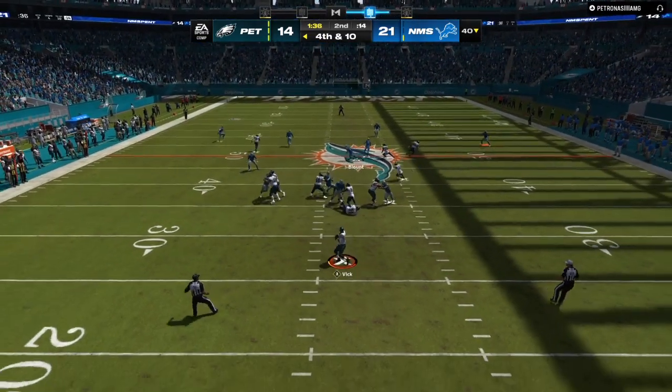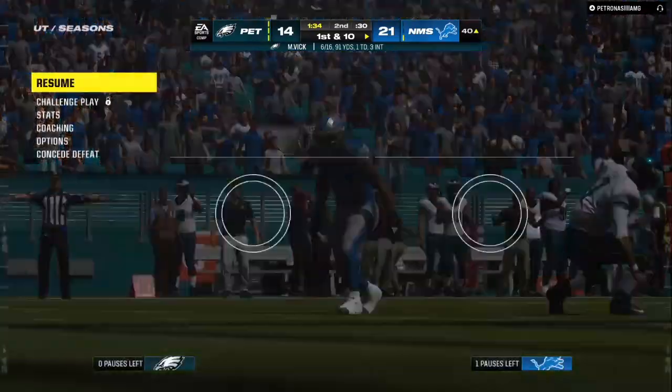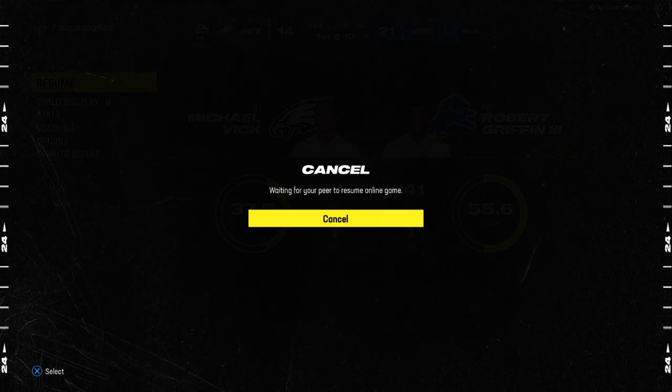We have our cover four shell with the five-yard purple on the left. We're going to take his first route away, man up. He has that corner route on the right-hand side — all locked down. In the e-book, you're going to start going on 10, 15, 20-game win streaks.